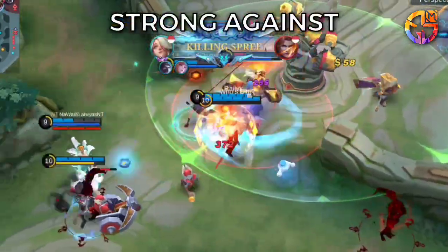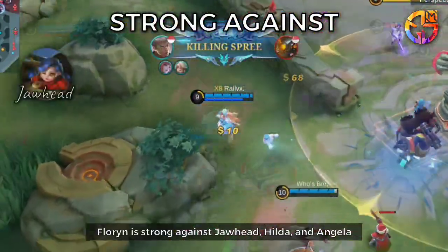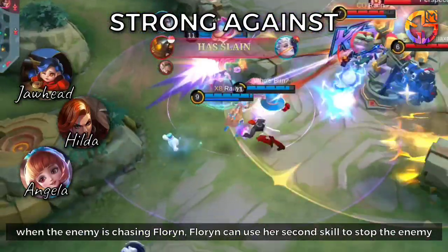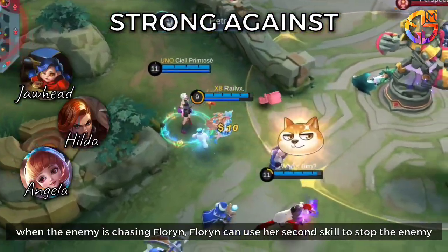Strong Against: Florin is strong against Jawhead, Hilda, and Angela. When the enemy is chasing Florin, she can use her second skill to stop them.